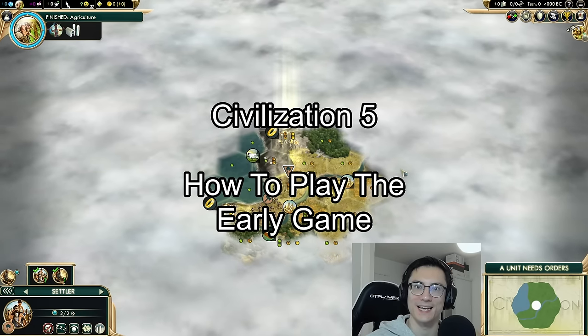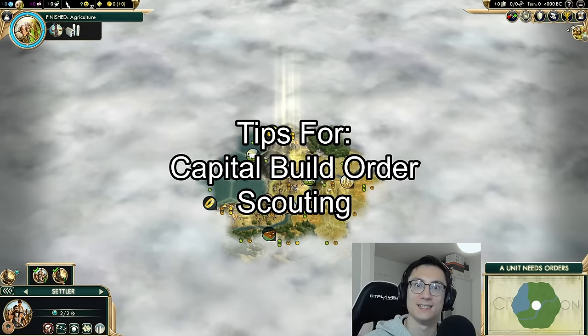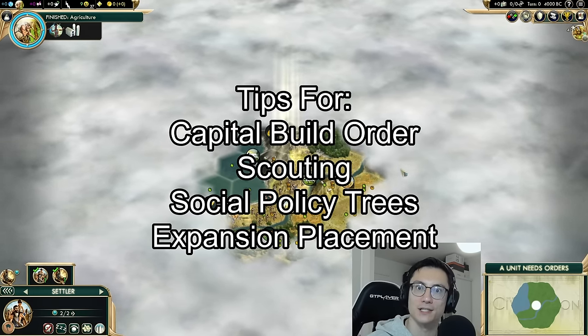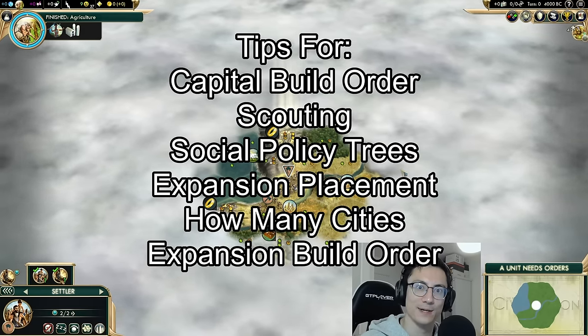In today's video we're going to do a deity difficulty walkthrough of how to play the early game in Civ 5. We'll cover early build order in your capital, scouting, what social policies to take, how to choose a good location for your expansion cities, how many expansion cities to build, and expansion city build order. Without further ado, let's get into it.